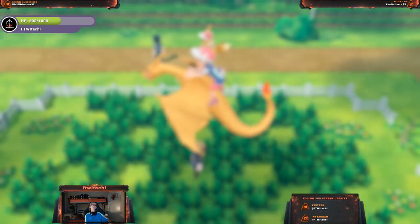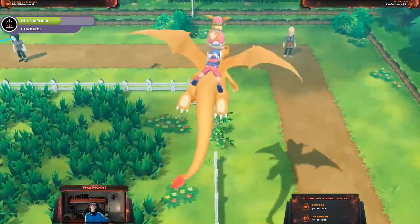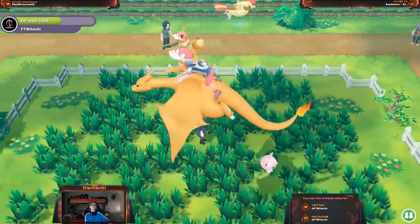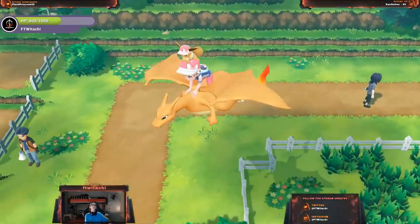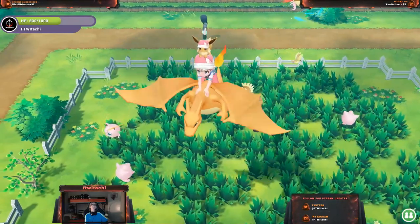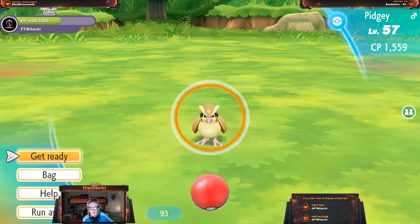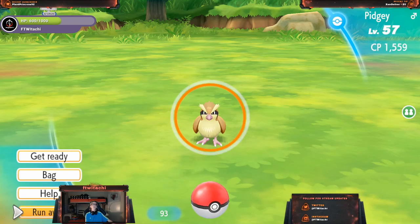I've only got five lures left — holy crap. Dragonite, do me a spawn today. Complete that Pokedex tonight, boys! Because, as the saying goes, we got to complete it today. Thank you very much for tuning in. That's a level 57 Pidgey — like, what the hell? One Pokemon that I need — Dragonite. Come on, bro. I've seen you spawn here before. Spawn for me, I don't even care what level you are. I just want to complete the Pokedex now.